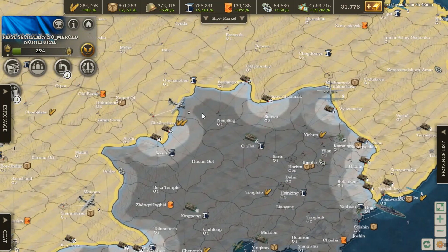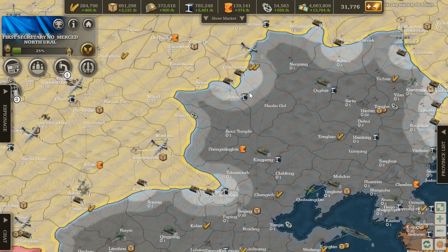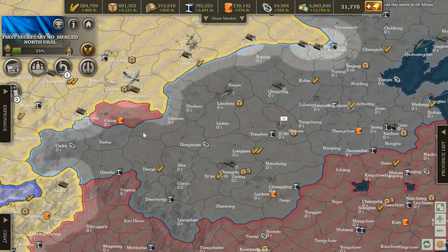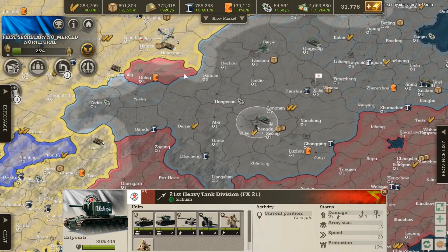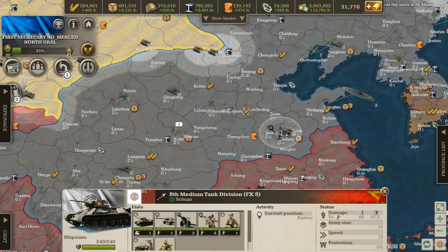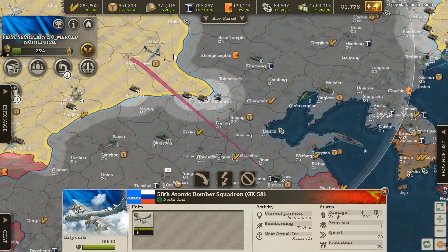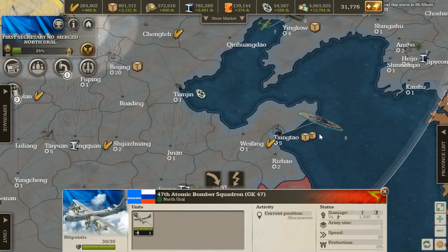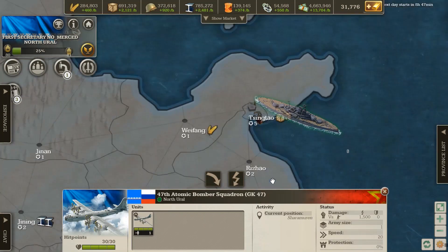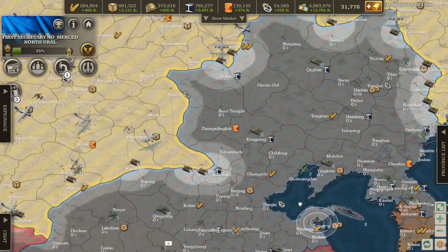I'm going to spread these out a little bit. The cool thing about atomic bombers is that their damage ignores fortifications, so you don't have to worry about a level 5 fort. I'll direct attack this one and this one. I won't direct attack the fleet because it might shoot down my atomic bomber — instead, I'll bomb the city next to it, and the blast radius should destroy most of those ships.